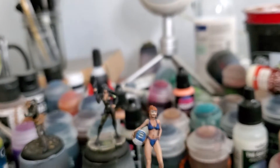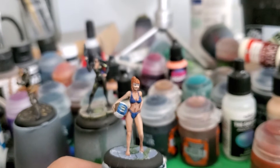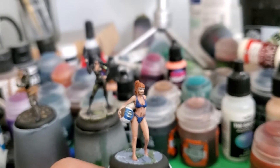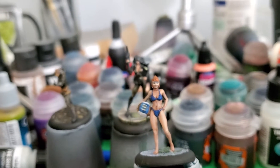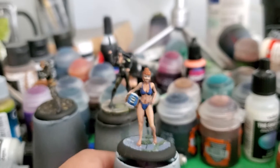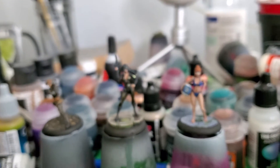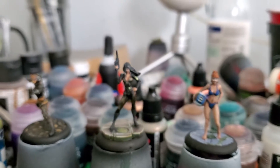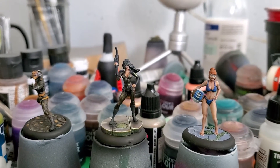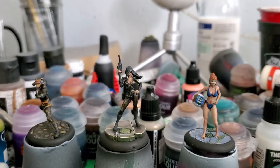And then I worked on this miniature from Fantasy World Games. This is a Guild Ball kind of a beach model, and you can see she's holding the guild ball there in her bikini. We did some work on skin. We worked on that, and then we worked on some miscellaneous stuff as well, which I'm not going to break out in front of the camera right now.